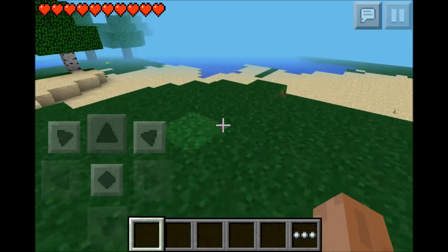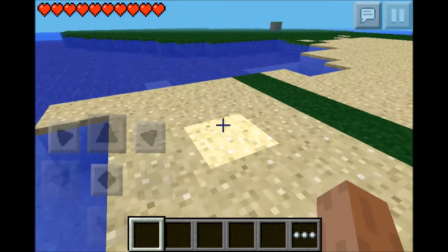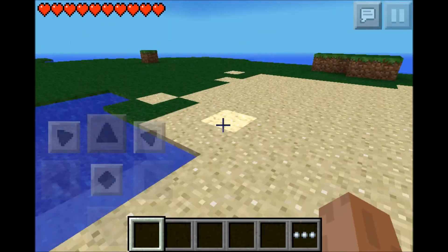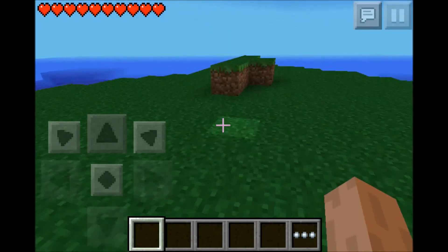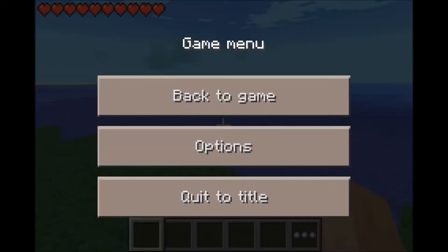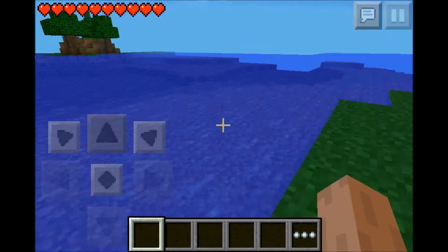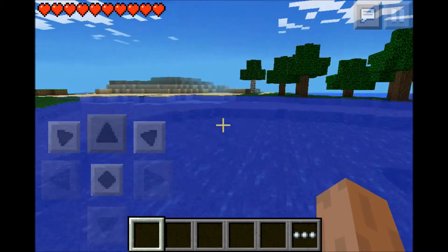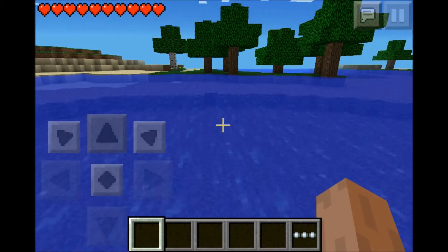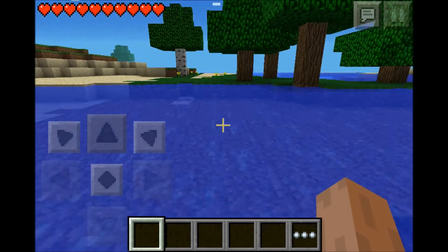Are we on, like, some kind of Survival Island? There's like nothing but this land, trees, and water. Oh my gosh, are we really going to have a Survival Island? Let me turn my render distance real quick so I can see what there is. Yeah, this isn't the only island, but this looks like a Survival Island type thing. Let's get a few trees real quick and then let's get started on finding our house place.